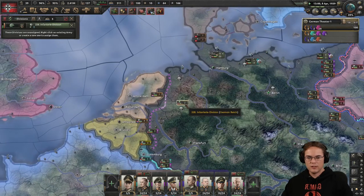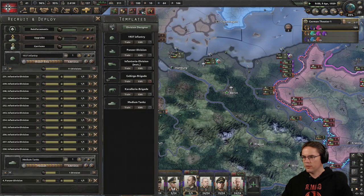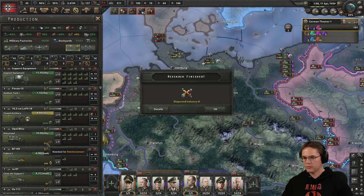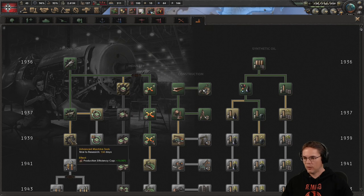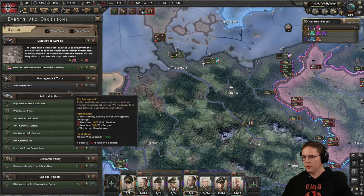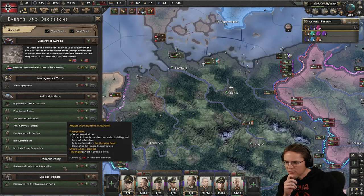Divisions unassigned — not for long they're not. What do we have in the way of divisions coming through? We have a load more infantry divisions. The panzer division is slow because we're not motorized yet. We are getting there though — that's going to help with dispersed industry. Reduction in efficiency cap — get that boost up. Decisions available — anything new? Region-wide industrial integration.